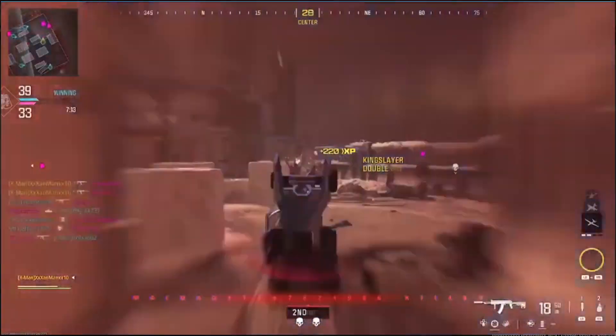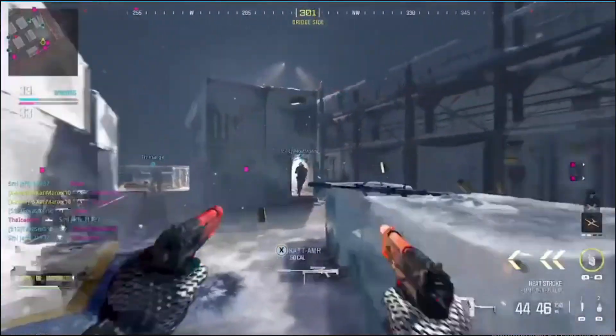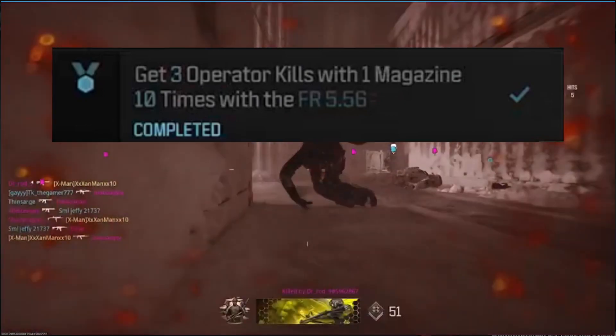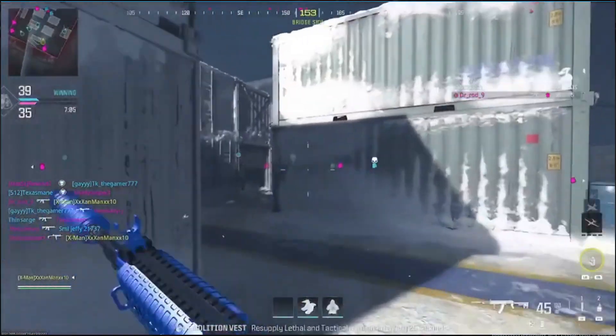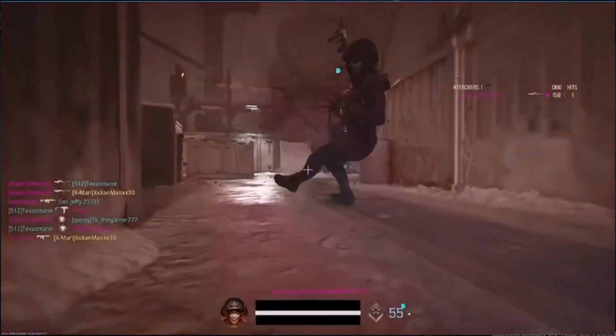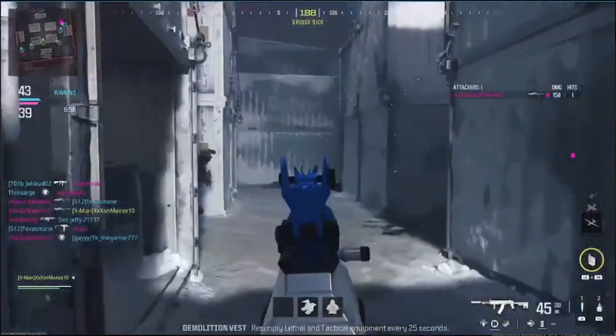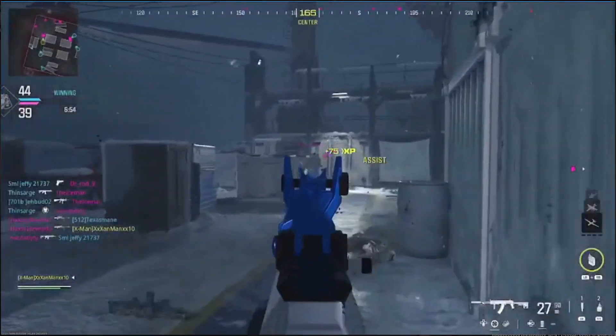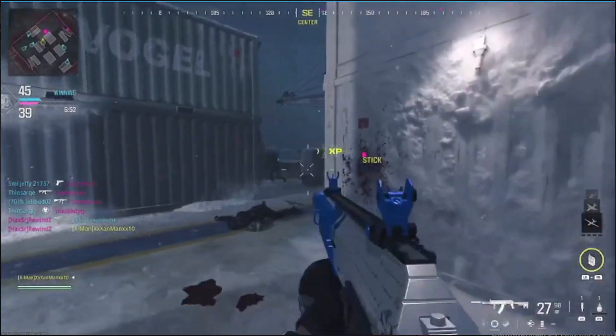For the Gilded challenges, you're going to need to get three kills with one mag. When I show you the classes, there are going to be a lot of 40 to 60 round mags. I recommend 40 after you're done with that challenge - if you're using 60 round mags for the challenge, just go back to 40 afterward.